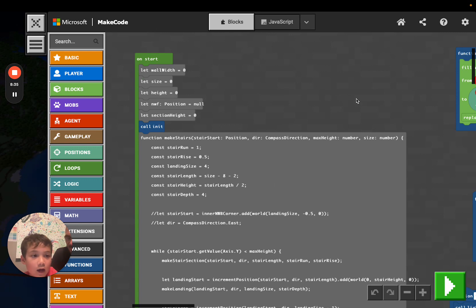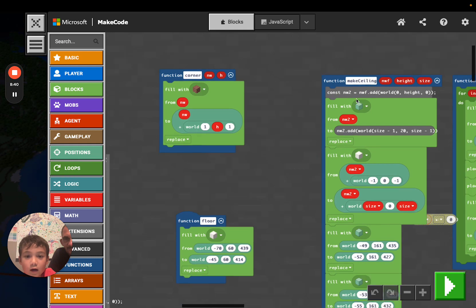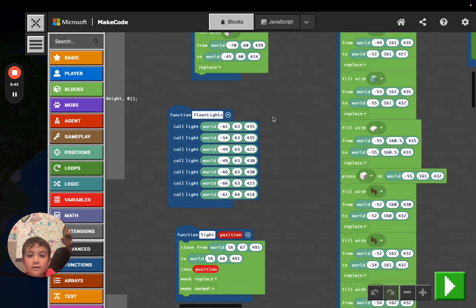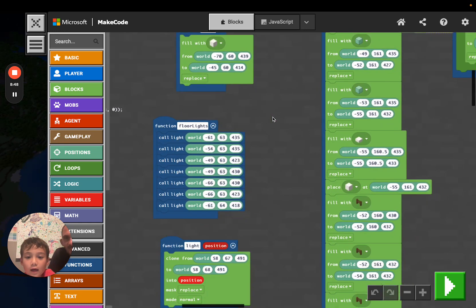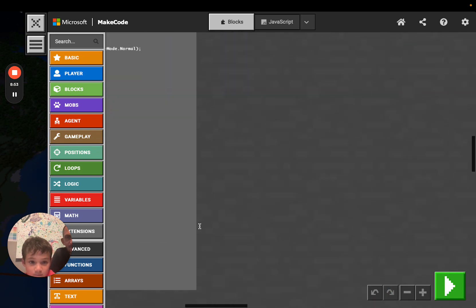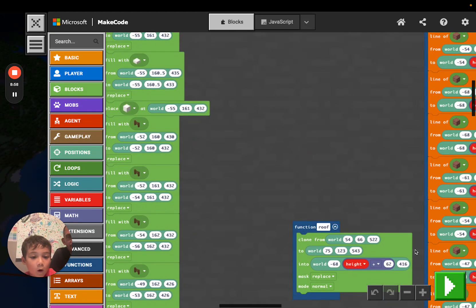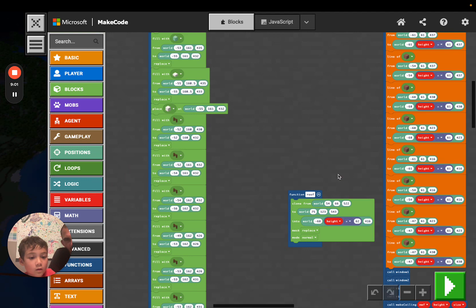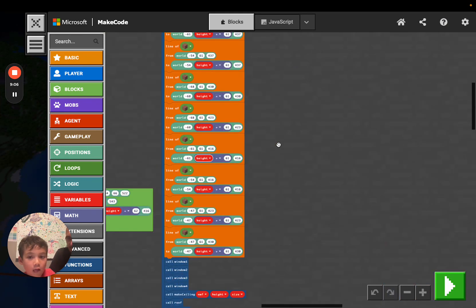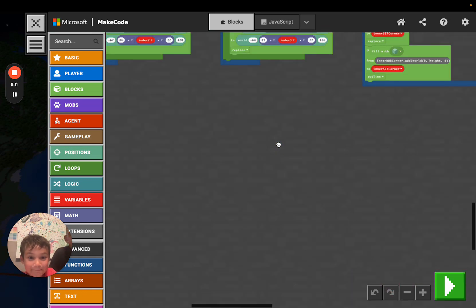Which parts did you write? I wrote 'corner' — that was the first one I wrote, and that makes the decorative corners. Abby, what did you write? I wrote the floor, the ceiling, and the roof. And the elevator — Sam wrote the elevator. There's a lot of code, and it's kind of glitchy. I think we've pushed this Minecraft program to its limits. It's very slow.